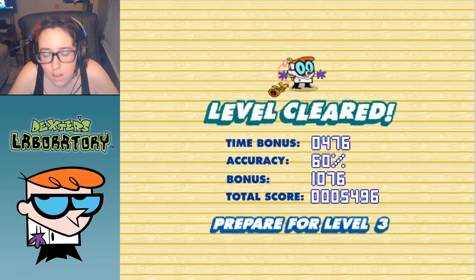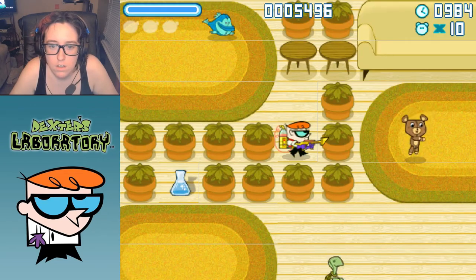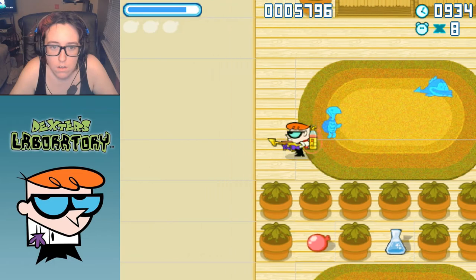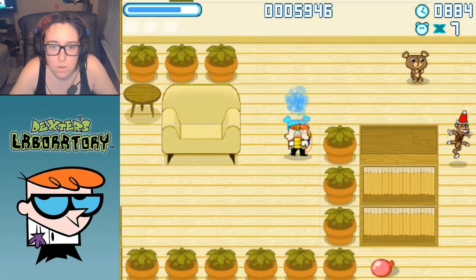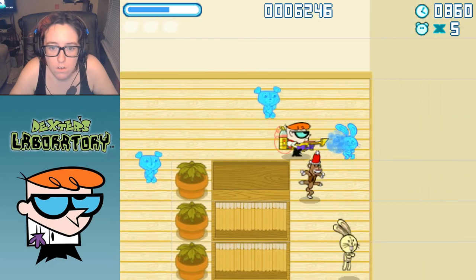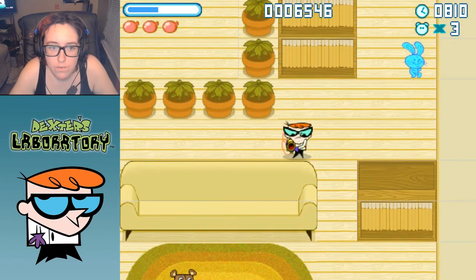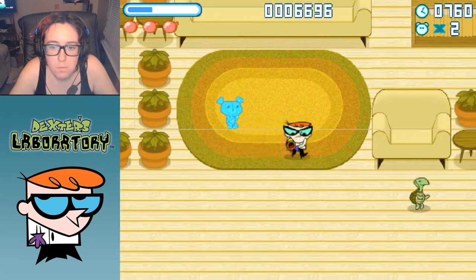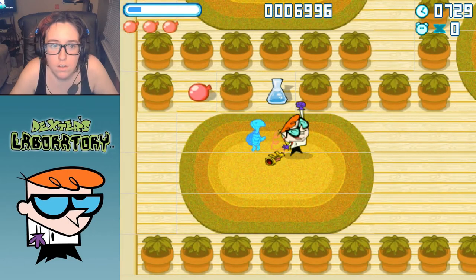Dexter's dad is literally right there — how in the world does he not see what's going on? I don't even know. This one's a bit of a maze. Hello. Most of these guys are just staying in place, which would be really cool.